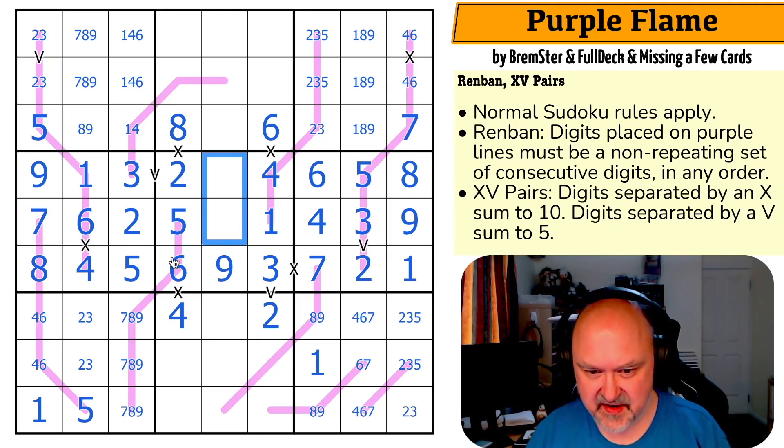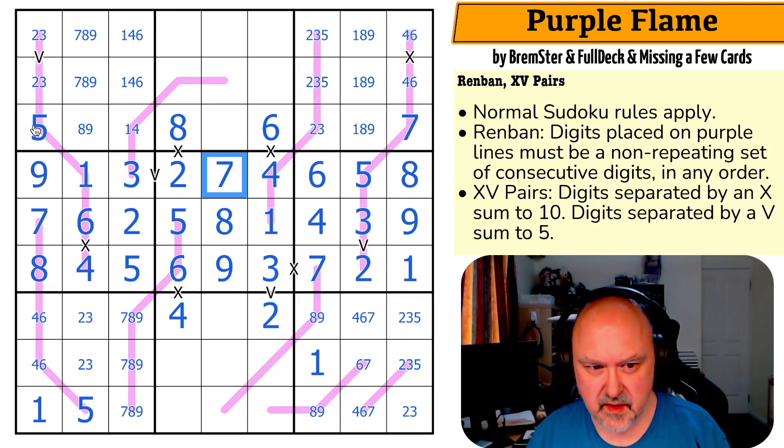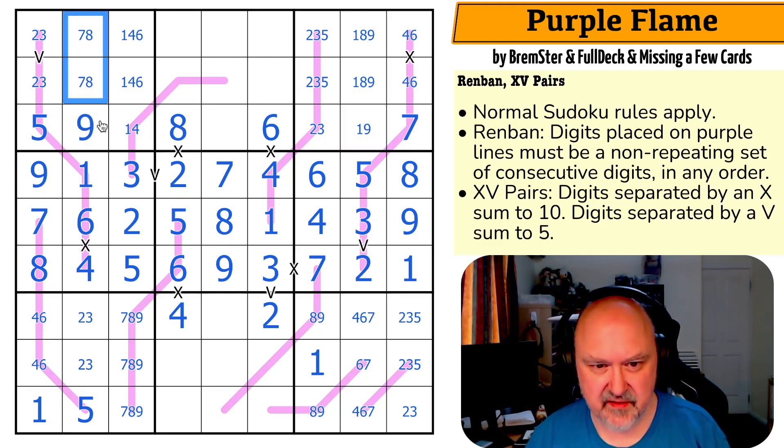It's very easy to get distracted by lines — we remembered that from testing. This seven makes this eight and this seven. This eight takes eight out of there. This eight makes this nine and we take nine out of there.